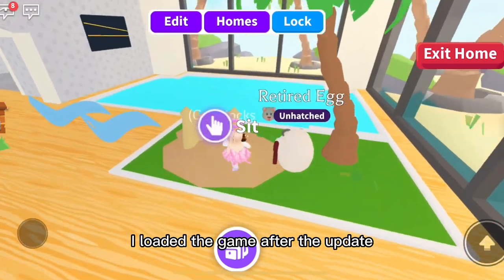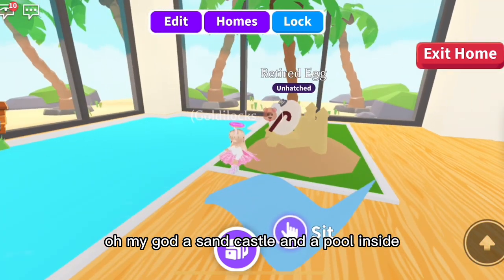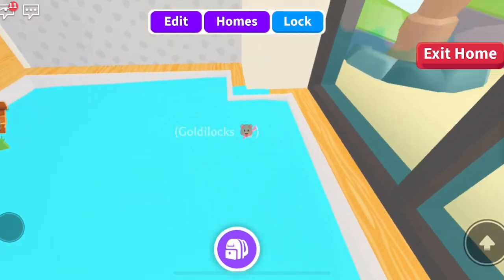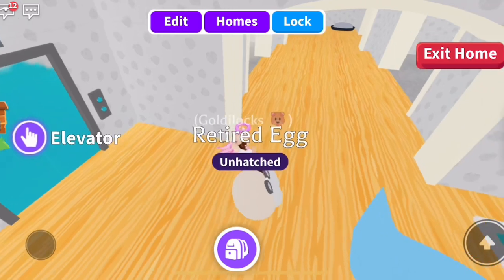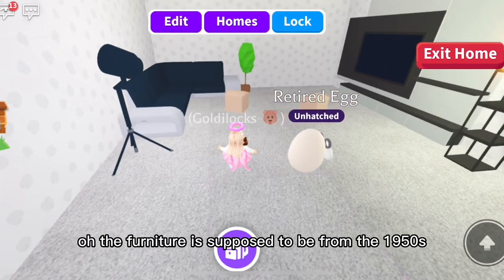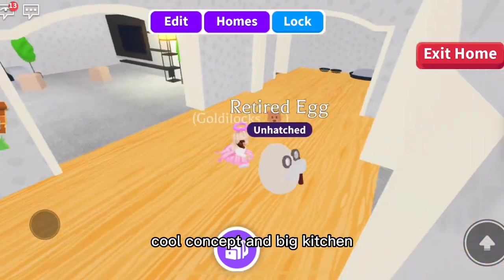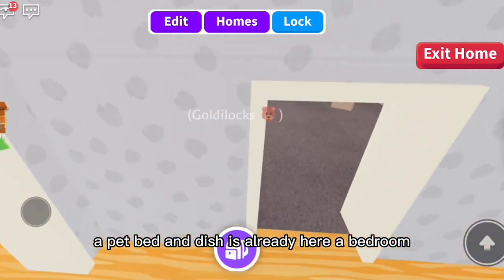I loaded the game after the update and it automatically placed me in the new Biodome home. Oh my god, a sandcastle and a pool inside! The furniture is supposed to be from the 1950s — what they thought future furniture would look like. I like how there are boxes all around like I'm unpacking. Cool concept! There's a big kitchen, a pet bed and dishes already here, and a bedroom.